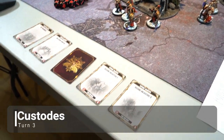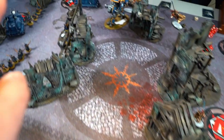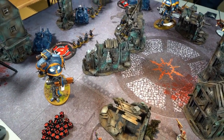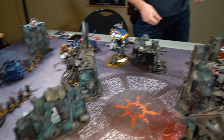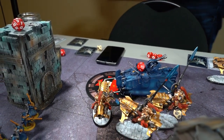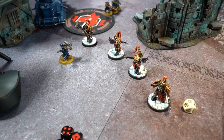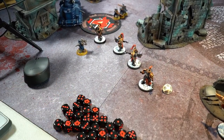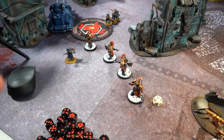Custodians turn three. I pull Secure Three, Mystery Secure Three, Big Game Hunter, No Prisoners - some I can't get. Wardens came up with Valoris and the Vexilla, captain flew up in support, three Allarus moved up for trouble. That Knight died! But failed the first necromancy roll and then failed the re-roll - zombie strat doesn't save it. If that Knight had come back up, those Wardens would probably be dead. Four Wardens remaining.